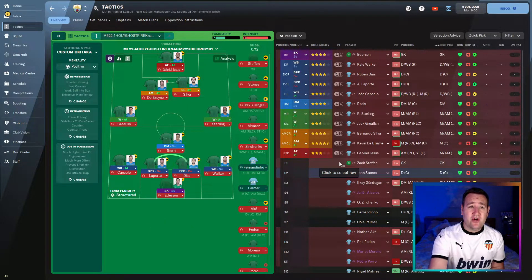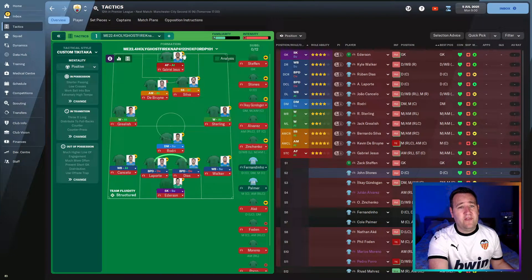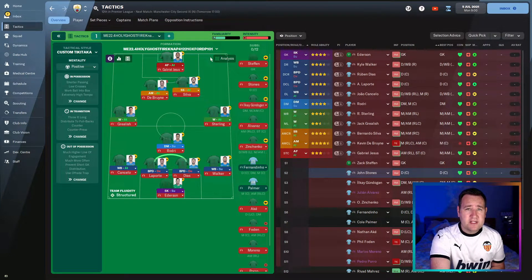What tactic are we trying out? We are trying out the Holy Ghost Fire NAP 4-1-2-2-1 Oxford P101. It's a tactic by NAP, so you know it's going to be a cracking one. If you want to download this tactic and try it out for yourself, it is in the description below — but if you can't download it for any reason, follow what I'm going to show you now.